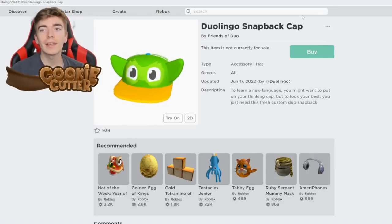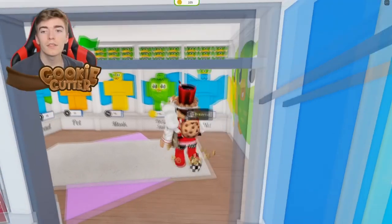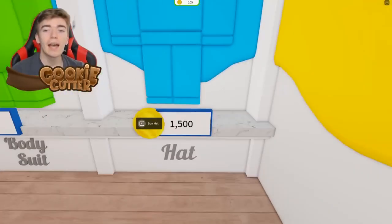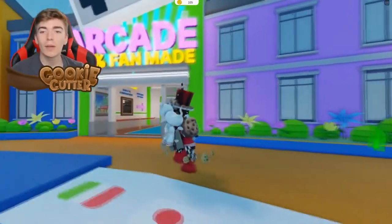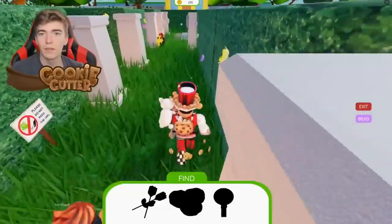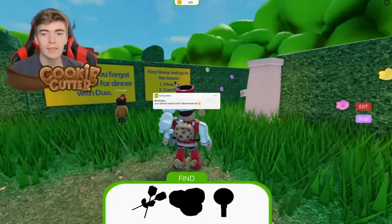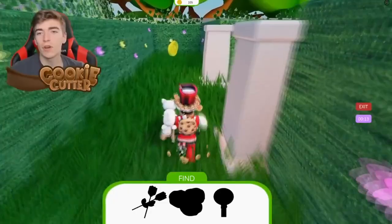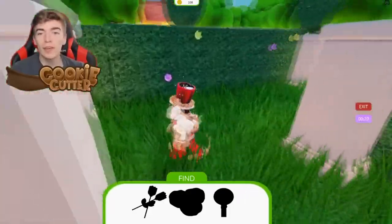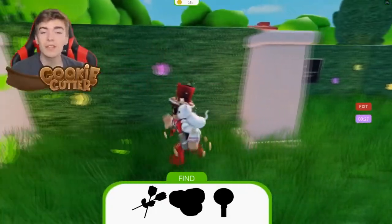This is the Duolingo Bodysuit and the Duolingo Snapback Cap. You can get these by joining the Duolingo Game Hub. To purchase the items you need to earn a large amount of coins — the bodysuit costs 500 coins and the hat costs 1,500. To get coins you can complete things like Spanish or Vanish, which is basically a maze where you collect certain ingredients — like a giant Pac-Man where if the Duo hits you, you restart. Or you can run around the map collecting coins, though that will take longer. At the same time you're also learning Spanish, so if you speak Spanish or want to, this is a pretty good educational game.